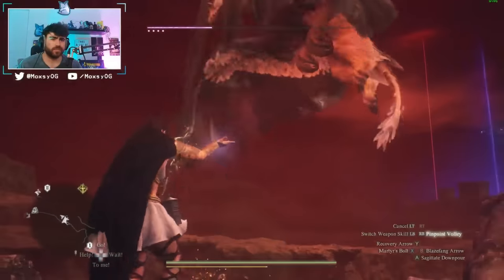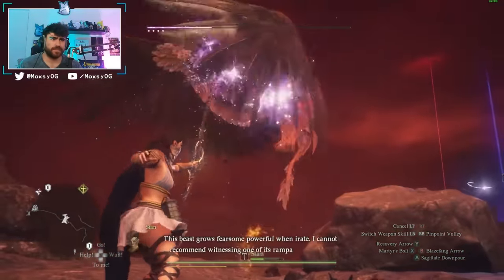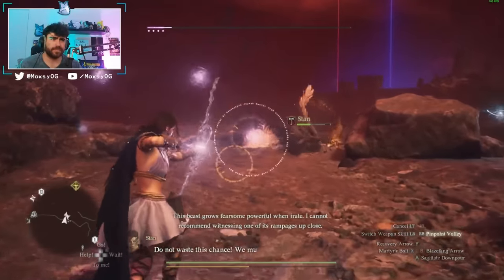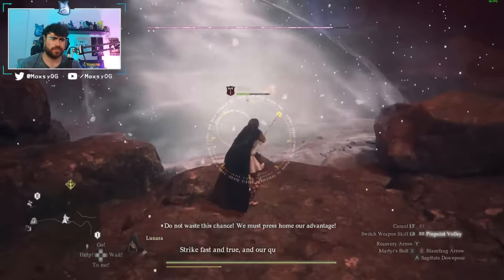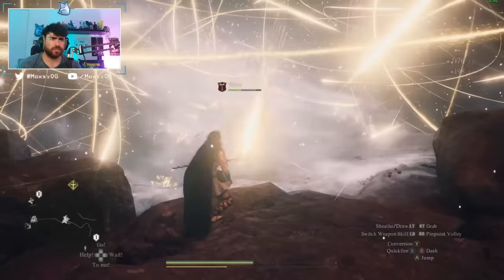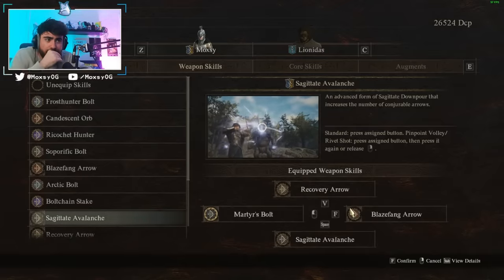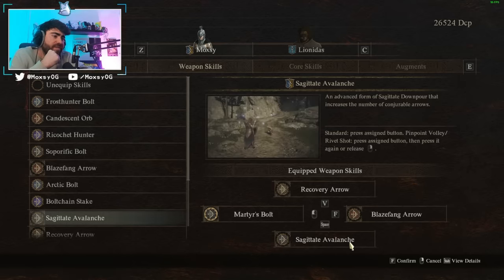Now let's talk about skills. The Magic Archer gets a ton of variety — frost skills, fire skills, lightning skills, skills that support teammates, heal them, give them barriers, and ways to apply debuffs like sleep. After playing with basically every single one, my favorite loadout that I rock for about 99% of content is: Recovery Arrow, Martyr's Bolt, Sagitate Avalanche, and Blaze Fang Arrow.